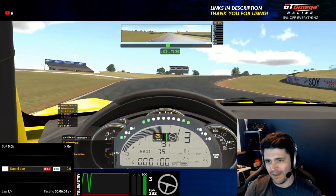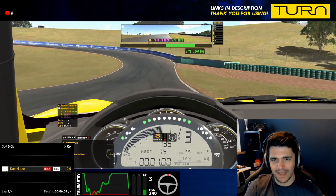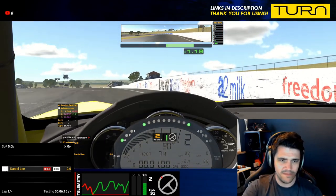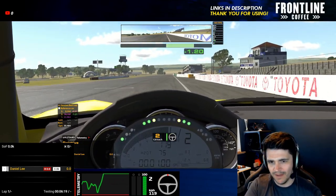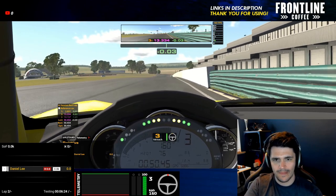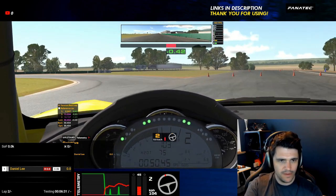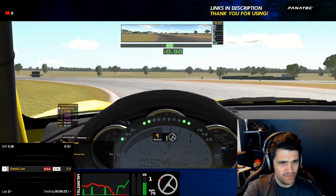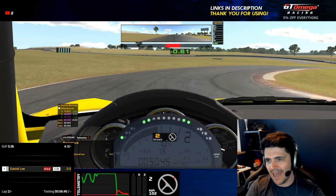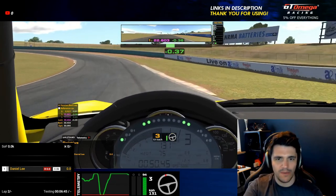Judging by the track map there's only about four or five corners on this Oran Park, so we should begin to optimise pretty quickly. So what am I thinking about turn one? I know I just went too conservative around it — this is lap two. I'm going to try and go a little bit quicker and just try and make it into a bit of a horseshoe. There was a big gap between the end of braking and the start of throttle, so we can do turn one a bit deeper.